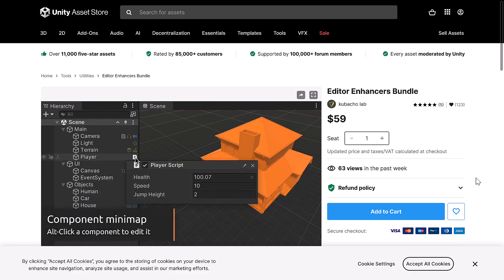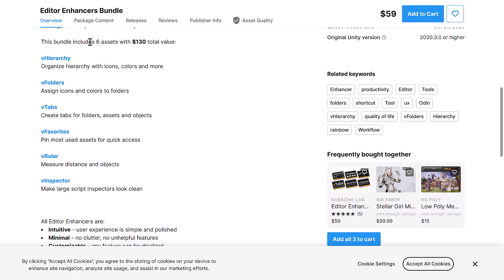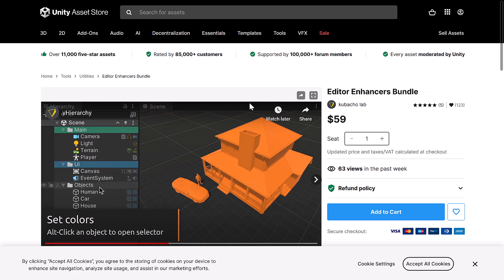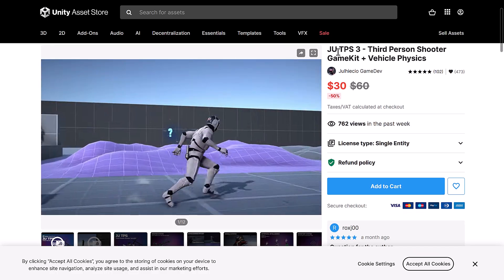Next up, we have the Editor Enhancers Bundle. This one probably requires some explanation — it consists of six assets with $130 total value: v-hierarchy for organized hierarchies with icons, colors, and more; folders with icons and colors; v-tabs to create tabs for folders, assets, and objects; favorites to pin the most used assets for quick access; a ruler for measuring distances; and an inspector — a large script inspector that looks clean. So it's basically an overall facelift of tools for the editor, which is nice to see.